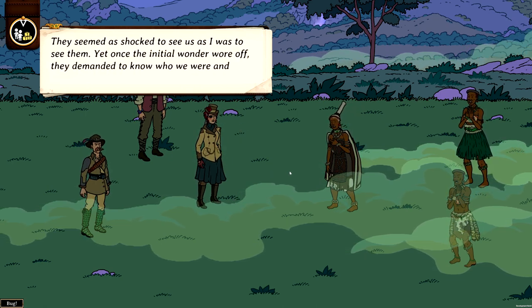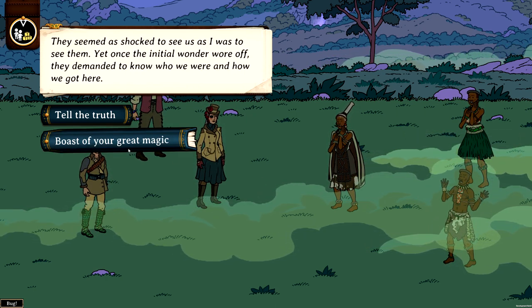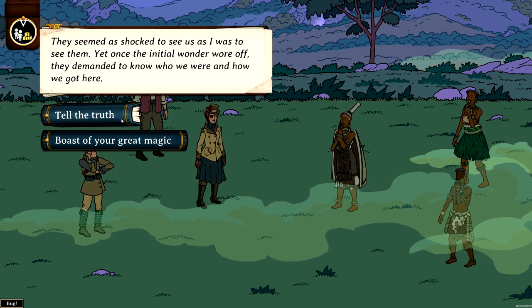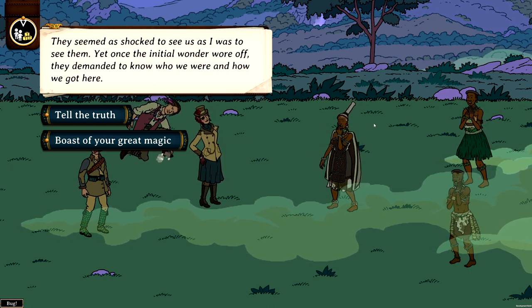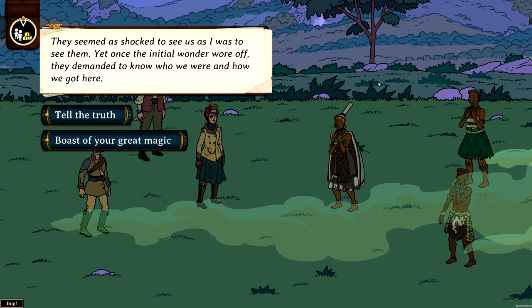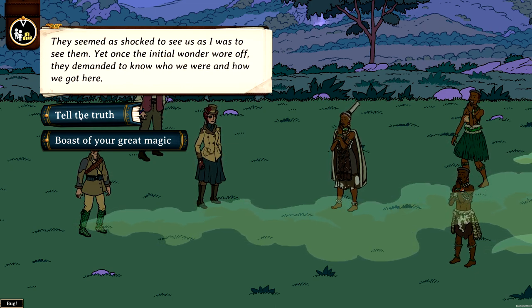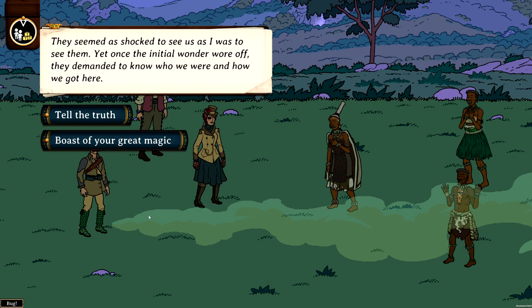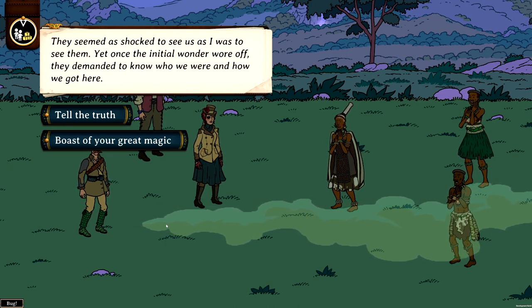They seemed as shocked to see us as I was to see them. We can boast or tell the truth — there are always different options. You can bluff, which can be very hard, or go plain about it, which usually gives a small plus in relations with the natives. There are also factions — if you have high standing with the natives, you can recruit people or animals from them and rest at their villages. If you don't have very good explorers you should always tell the truth or go with a bland option, because boasting requires really specialized and well-equipped people.